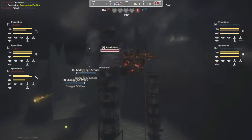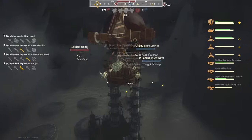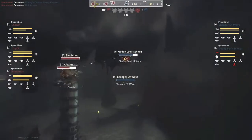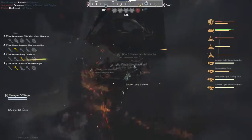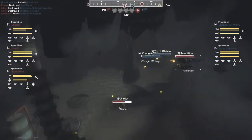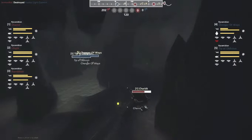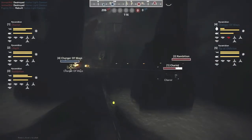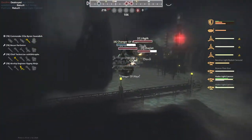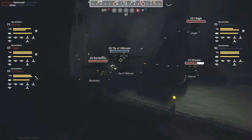Holy crap — annihilated. This is a pretty bad engage from the blue team. They're completely split up. Getty Lee's Schnoz just changed his mind at the last moment and is probably going to get killed as well. Changer of Ways fires a few Hades shots but it's not enough. Getting Lee's is almost out of engine, the hull is down and — there he goes. The Riders are already maneuvering towards point A with 125 seconds still on the clock. What they're doing is positioning to easily move to A while also defending E from the blue team. Very clever — with all Pyramidions here, you don't have to worry about anyone outrunning or outbonding you.